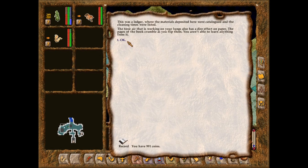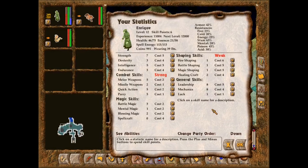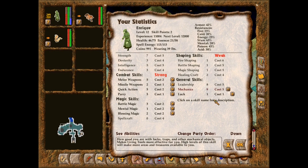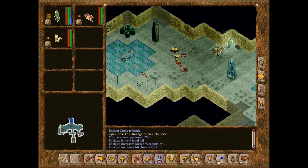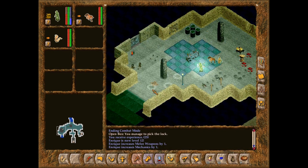A level up! Excellent! I'm going to improve mechanics and melee weapons, because I have a feeling we might need that. There is a control panel here — like most Shaper devices, it is a mix of living and unliving, a shaped creature held in a stone and metal frame. Crystal fibers run from the creature into the floor and from there to the machinery of the pit. The pit has been neglected for too long — the creature in the control panel is dead. It will take several skilled shapers to replace it and repair the damage before anything can be done to purify this pit.